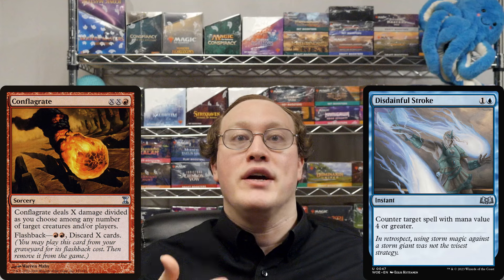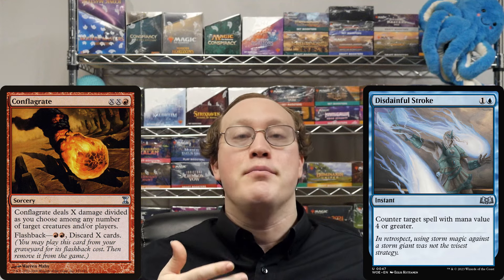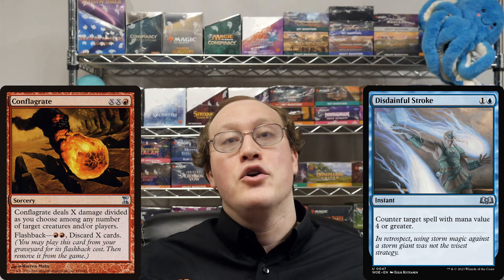In this case, when Amy was casting the Conflagrate, she chose X equals 2, which means that to calculate the mana value for this spell, the mana value will be 2 plus 2 plus 1, which is 5.